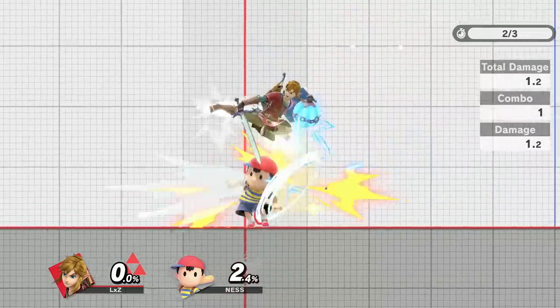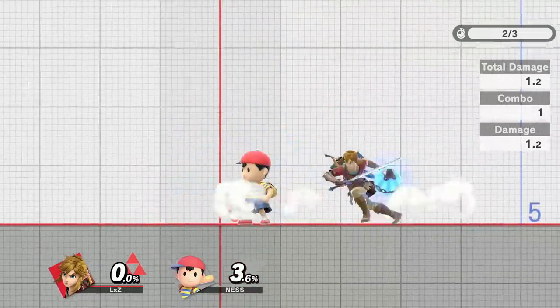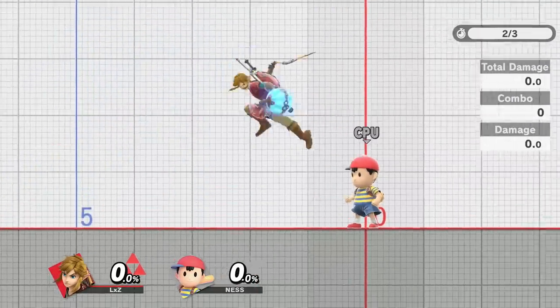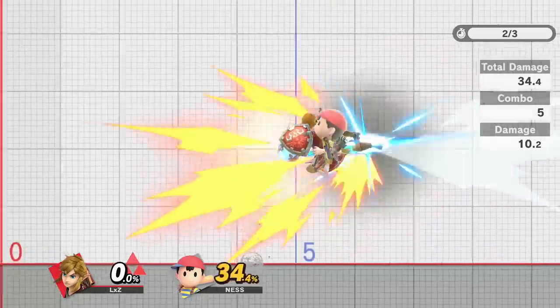Note that Nair Trains will only work on characters that are tall enough to get hit by a rising Nair. If you want to perform Nair Trains on a short character, you'll have to use setups that pop them slightly above the ground.